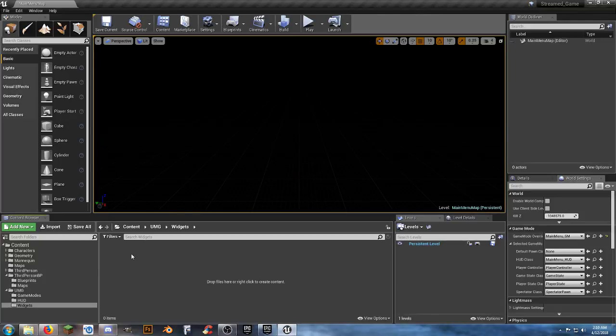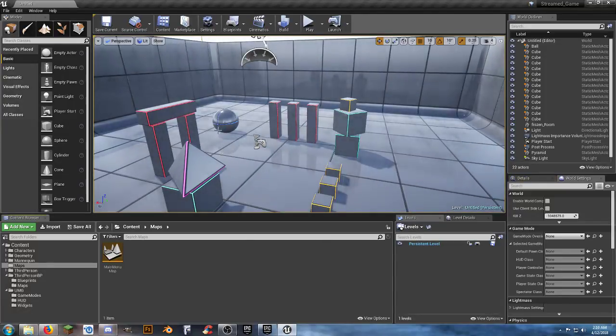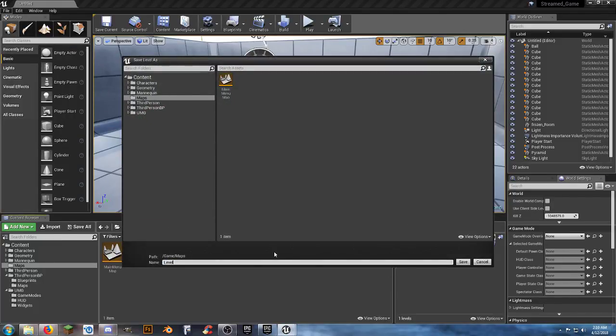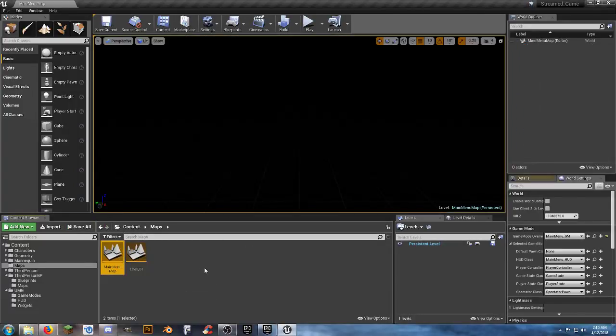We're going to create a widget for our main menu. First, make a new level — VR Basic — then save it as 'level_01' into our maps folder. Go back to our widgets folder in UMG, right-click, select Widget Blueprint, and call it 'MainMenu_W.' When we first load the game, this is what we'll be confronted with — our main menu. Starting off with an image, dragging it in and anchoring it to full screen by selecting the anchor preset.